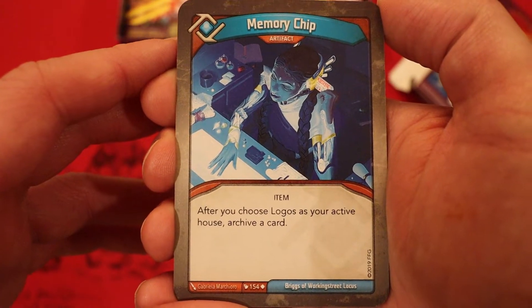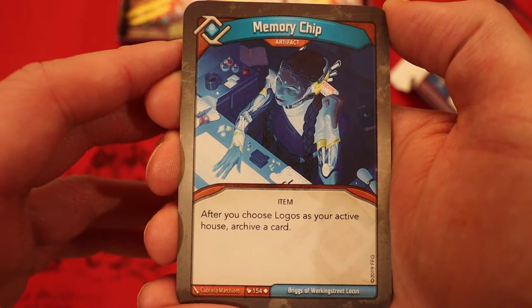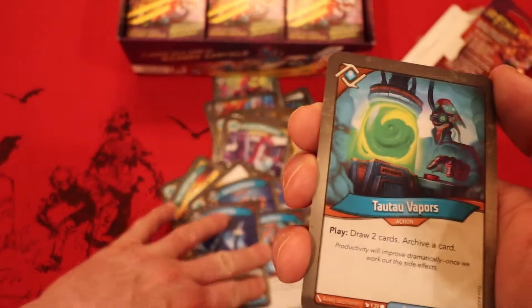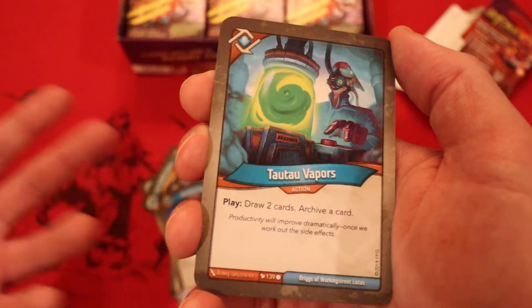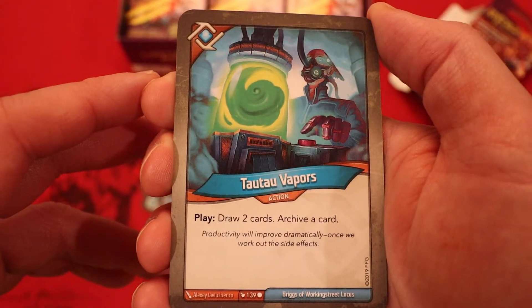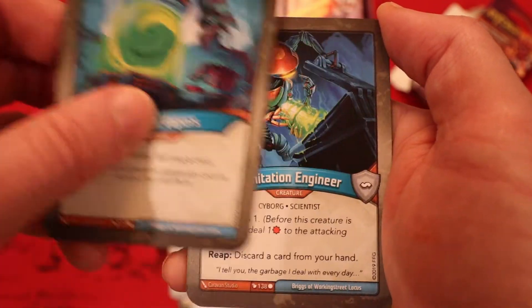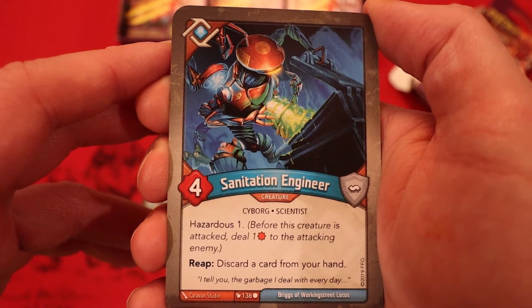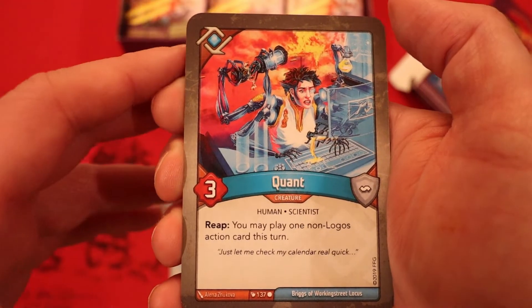Memory Chip: artifact — after you choose Logos as your active house, archive a card. Tau Tau Vapors: draw two cards, archive a card. We already have a decent amount of archive and play effects. No creatures in Logos yet, but we've only seen four cards. Another Tau Tau Vapors. There we go — Sanitation Engineer: four power, hazardous one. Reap: discard a card from your hand — good cycling inside Logos.